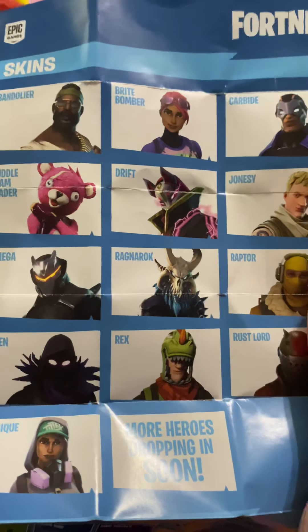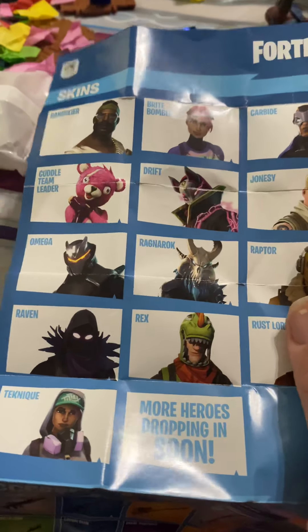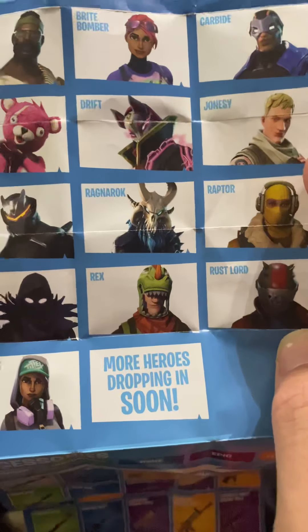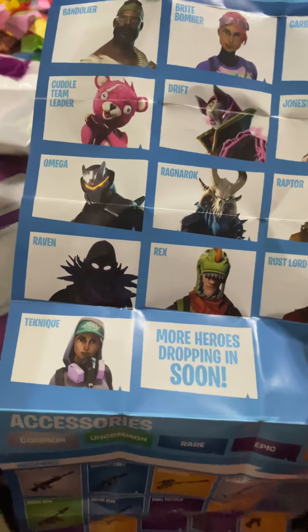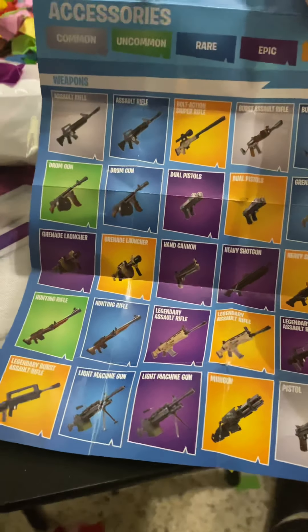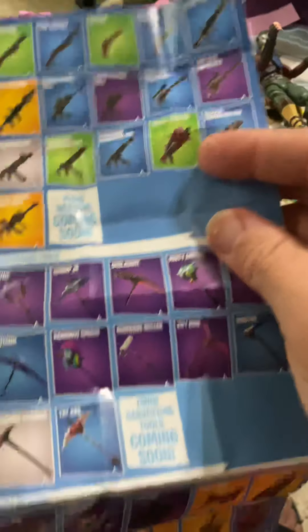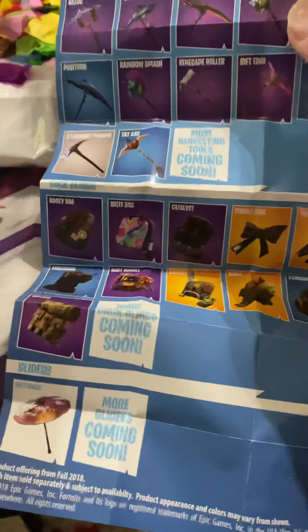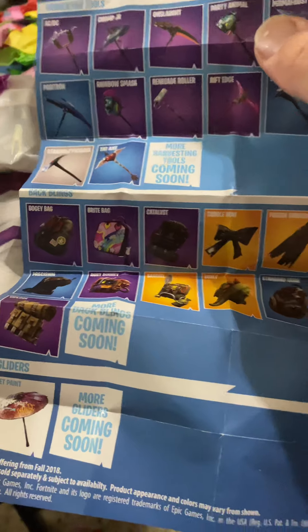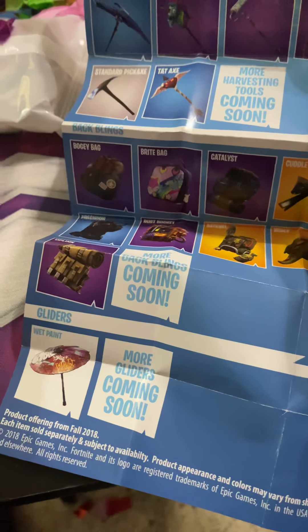So you can see these are the ones you could get: Jonah, C, Drift, Cuddle Team Leader, Omega — it's pretty much the early ones from the first season. Ragnarok, Raptor, Rustler, Rex, Raven, Technique, and it says more heroes dropping in soon. You get all these accessories, harvesting tools — the axes — and of course back blings.